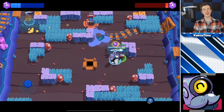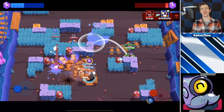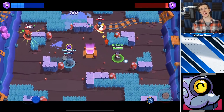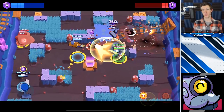My biggest tip for Barley is to aim his attacks to cover choke points and popular places that enemies move through, instead of attacking directly where the enemy brawler is. This way they have to walk through your attack and take damage to get where they were planning to go, or they have to take a completely different route — which you can cover as well.